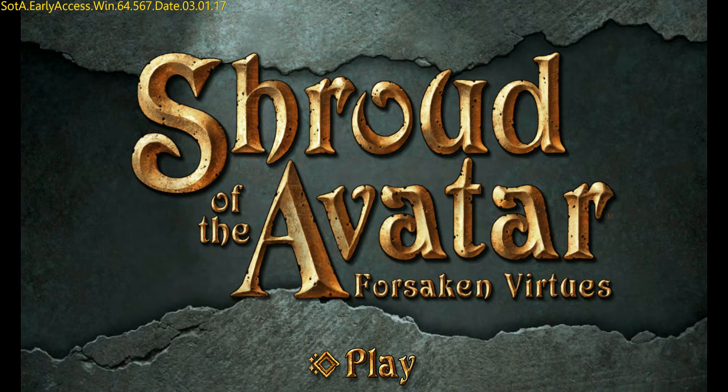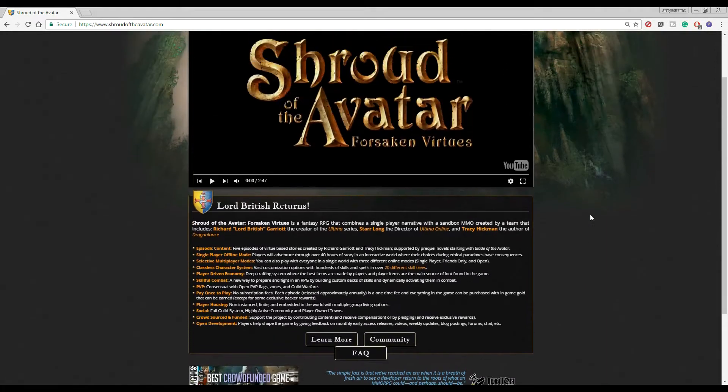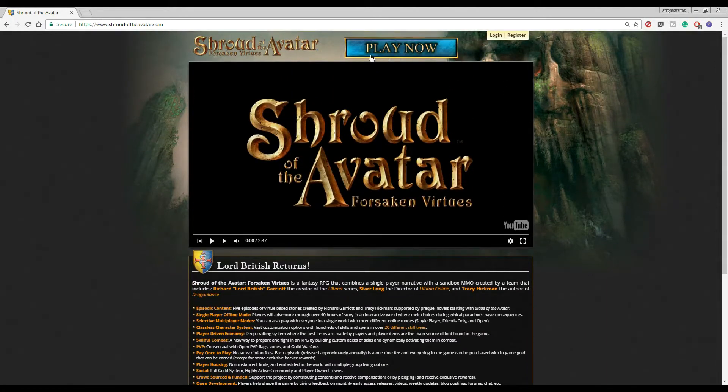First we're going to get started with creating an account. To create an account, you're going to want to go to ShroudoftheAvatar.com. This will bring you to this page here. Right at the top here, you can hit Play Now.